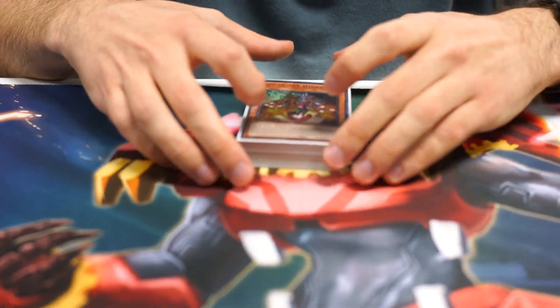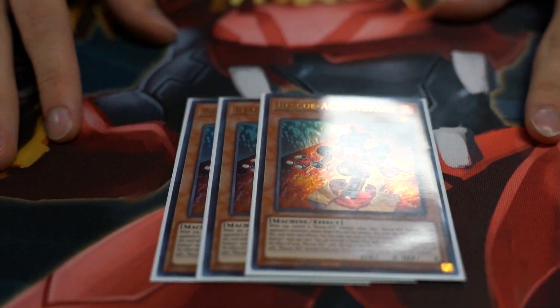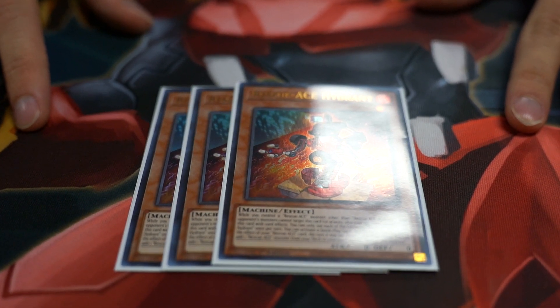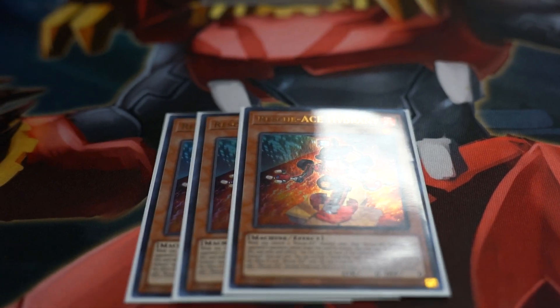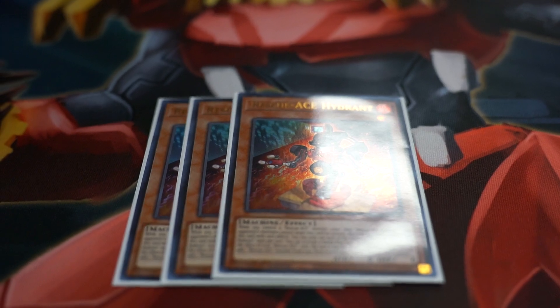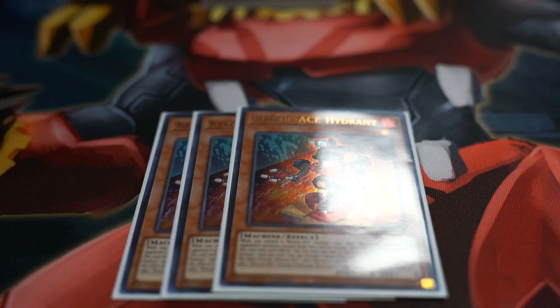I'm going to start with the monsters first. First and foremost, the MVP of the deck is Rescue Ace Hydrant. This card pretty much activates everything you need in the deck, whether that is to get Turbulence or to get your combo pieces to climb into whatever you need.